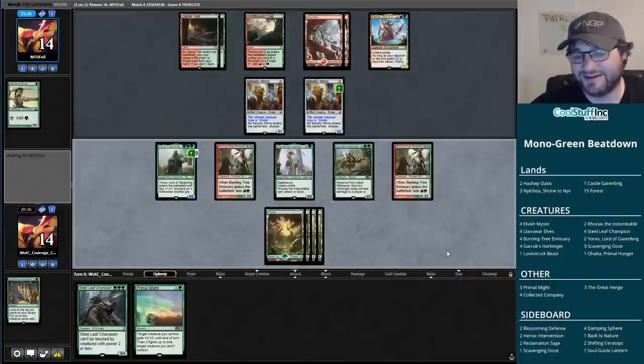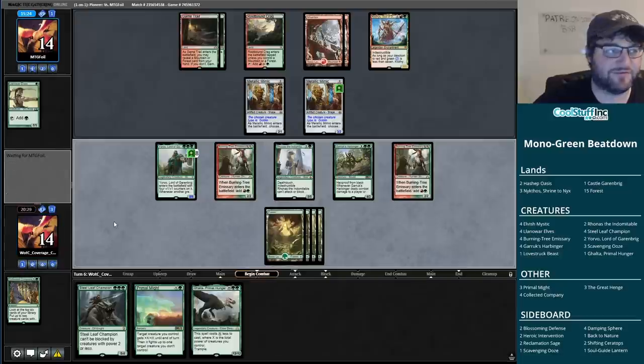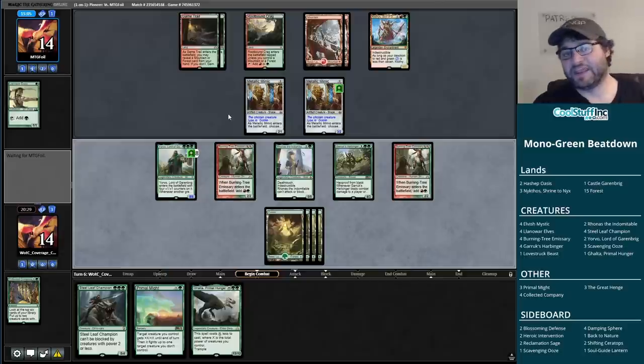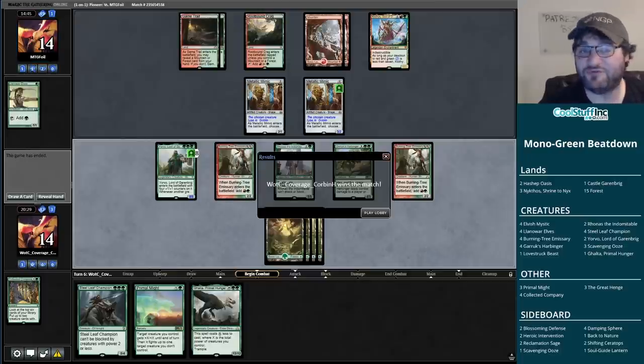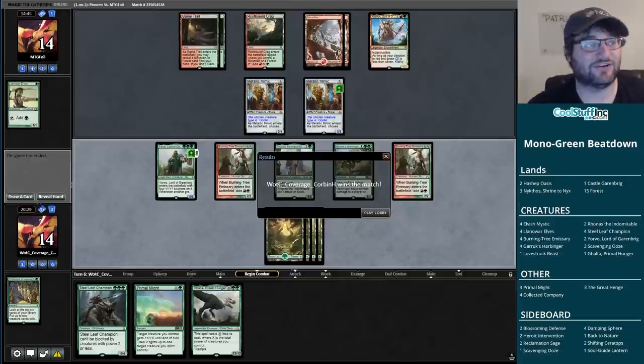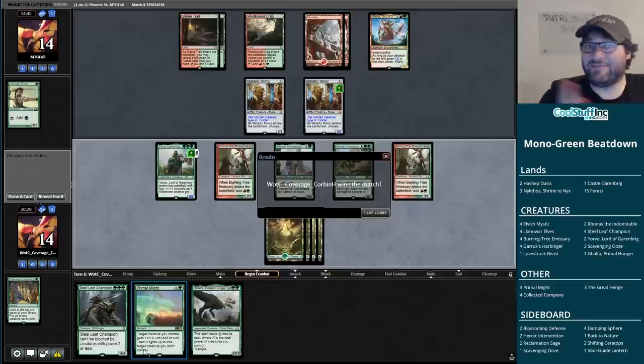Collective Company hits a Garrick's Harbinger and a Burning Tree, which is not bad. It's an eight-eight Yorvo now. We have the cheap Galta and can use Ronas to end the game - just attack with everything. If we give the biggest creature trample and make it a ten, this game is over. I don't know how you get out of this at this point. That was a fun match - this Monogreen deck can go bigger than any creature deck out there, and that's exactly what we did.